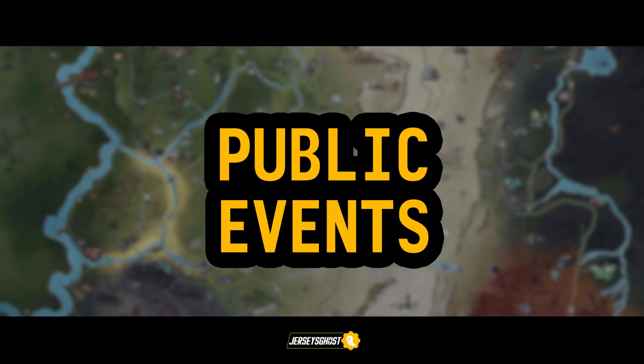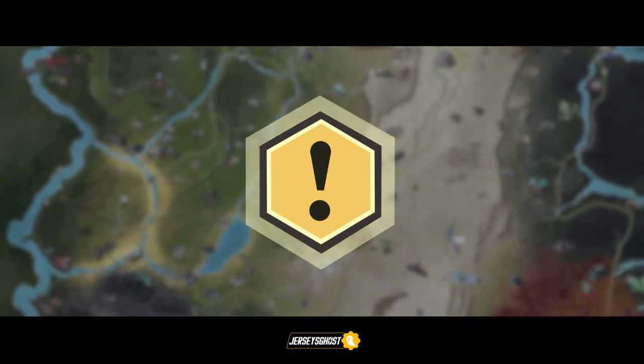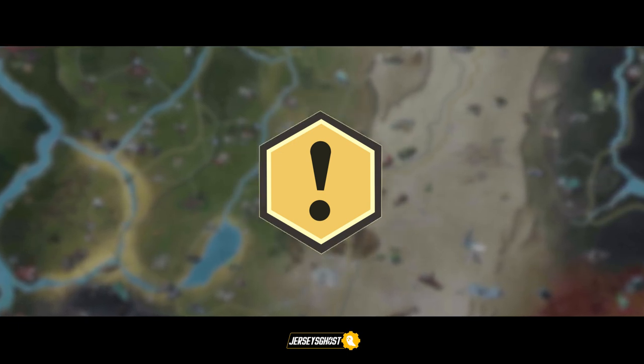The public events you'll want to focus on are the ones that pop up in the corner of your screen, or appear on the map with an exclamation point on them. These are the ones that will provide you treasury notes. Depending on the difficulty of the event, the amount of treasury notes you are rewarded will vary.